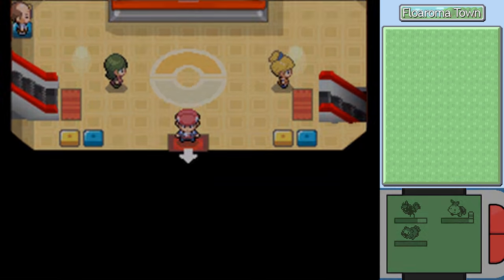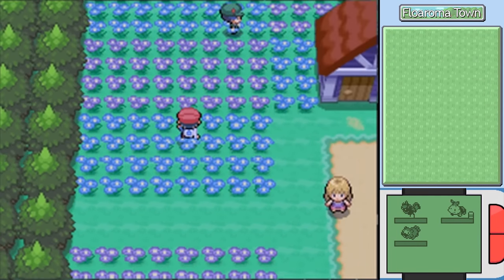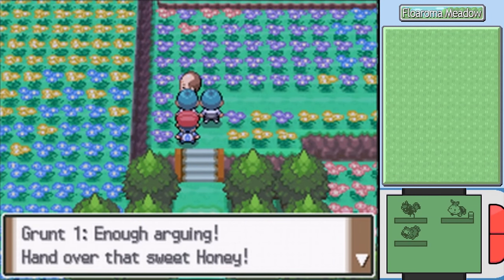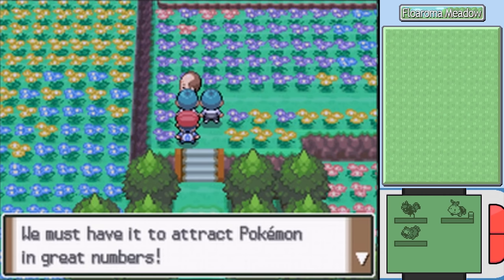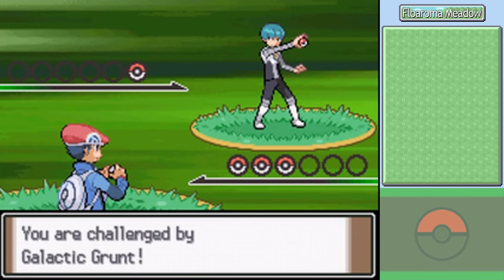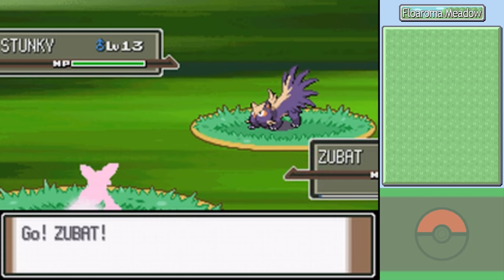A townsfolk asks how the electric power is lately - Team Galactic told him it's all good. Heading back to the meadow, those Galactic goons are no longer standing there. 'Hand over that sweet honey.' Here comes the famous line - 'Team Galactic will have that honey.' 'Don't you mean that we must have it to attract Pokemon in great numbers?' That is just such a classic moment that everybody quotes. So this kid is a witness - they need to ensure the brat stays quiet.